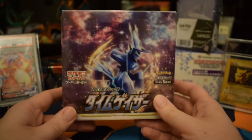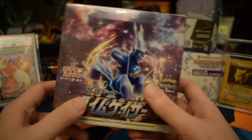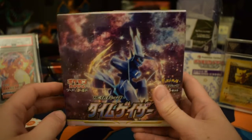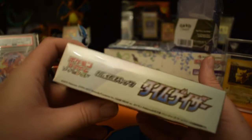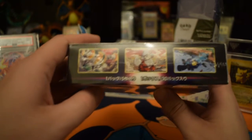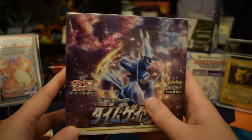Let's get a look at this Time Gazer box a bit better. We get a cool little Dialga on there. It's a new form - basically from the game Pokémon Legends: Arceus. It's a pretty good game, I've almost completed it. Look at the side, some more of the little Pokémon you get on this side there. Very cool. Nice little box - typical Japanese one.